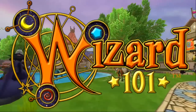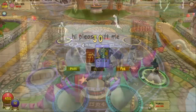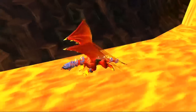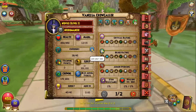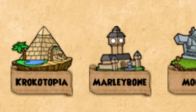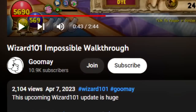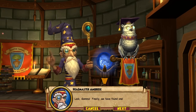Wizard 101 — the childhood game that everyone remembers: an easy game where you make friends, choose spells, and fight bosses. But what if it was so difficult that everything was agony? That's what I'm going to find out in this series. I'll be level-locking my wizard so I can't level up past level one. This is going to be a five-part series, one video for each of the first five worlds, in order to defeat Malistare as a level one.